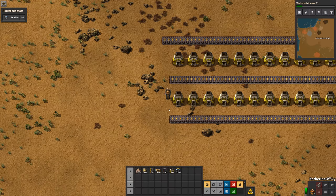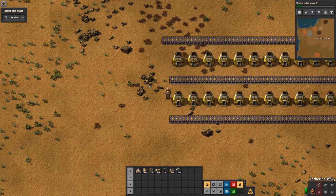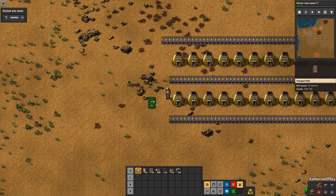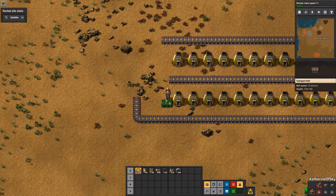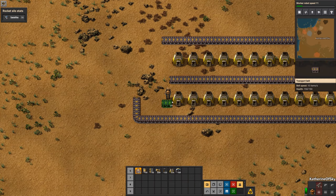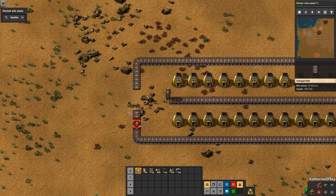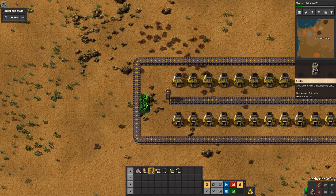We want to feed it from this side. We're going to need a space of four tiles. The brilliance of this design is in the next part — the splitters. These splitters go on opposite sides of the belt, so anything fed from this side will always be on the inside of the belt, and anything fed from the other side will always be on the outside of the belt.